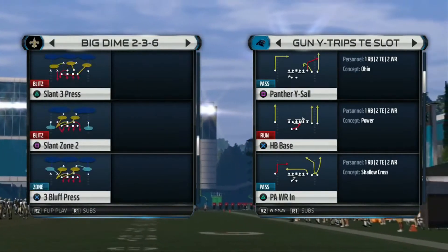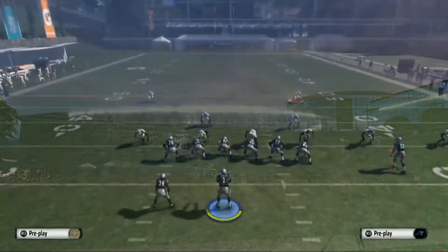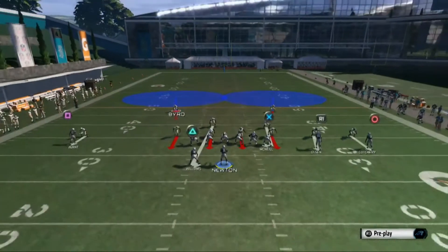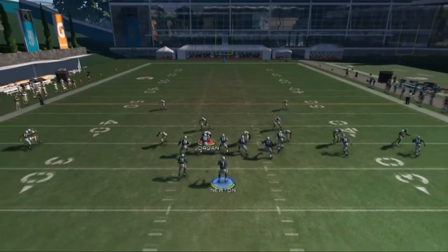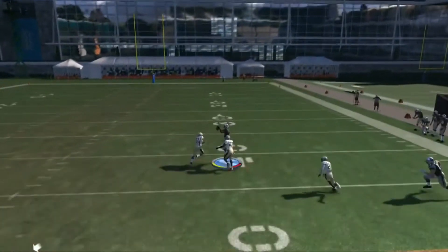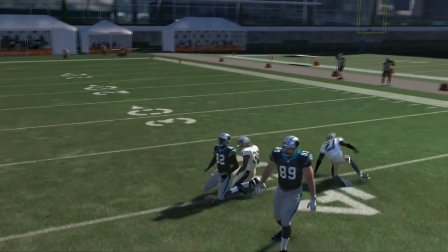One of my favorite things to do with it is call two men under — just a normal two men under — and put both safeties on Bluff Blitz. When you pull up the play art, it shows them blitzing but then dropping back into coverage. This can really mess with people's initial read. When you snap the ball, they make their initial move like they're going to blitz, then drop back and are still in position to defend the deep ball.